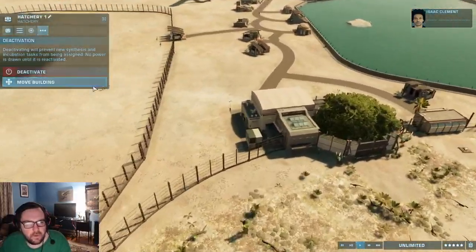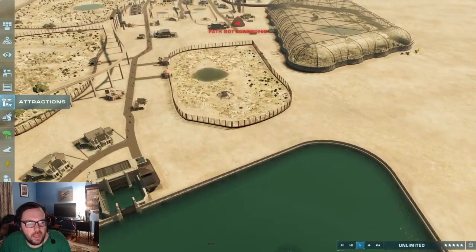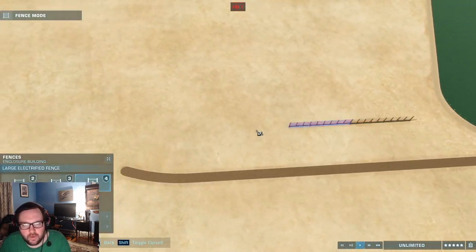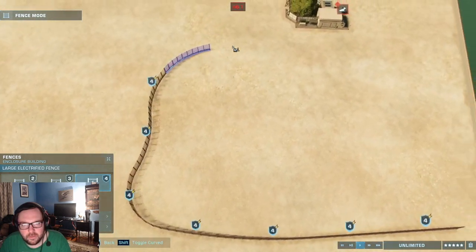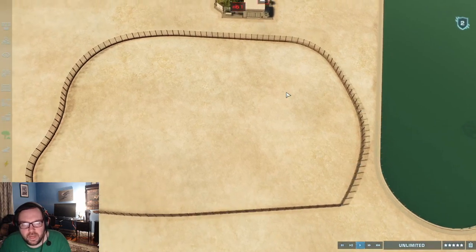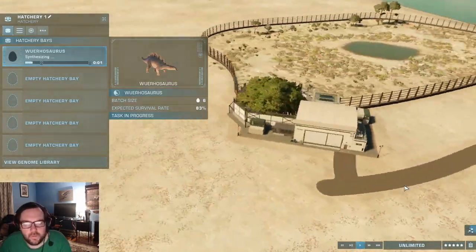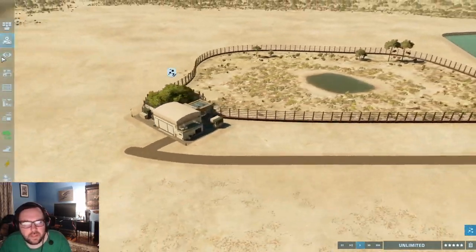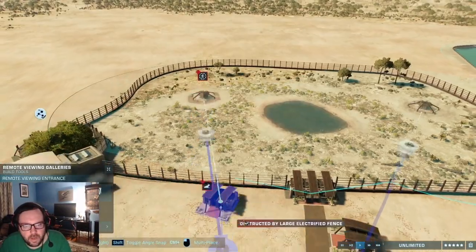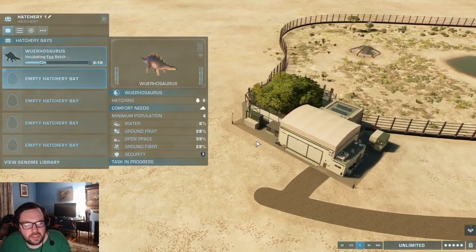So we've got three more to go. We'll expand over here, and I'm thinking we throw Wuerhosaurus in here right next to these guys. Wuerhosaurus should be all the way at the bottom — that should be relatively quick. Before we do anything else, let's put in a viewing gallery. That's two viewing galleries done. Let's hatch these guys up.